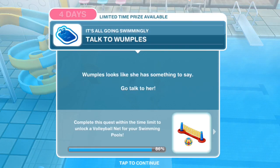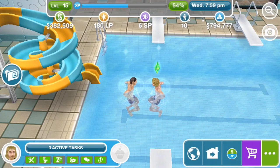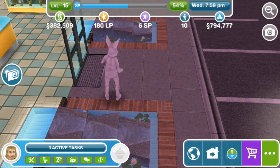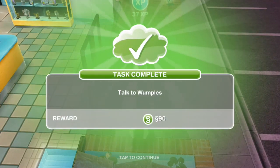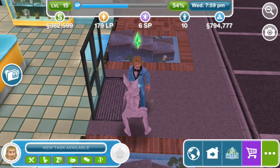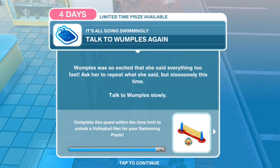Talk to Wumples — she looks like she has something to say, so go talk to her. Talk to Wumples for 10 minutes. Talk to Wumples again — she was so excited that she said everything too fast. Ask her to repeat what she said, but slowly this time. Talk to Wumples slowly.